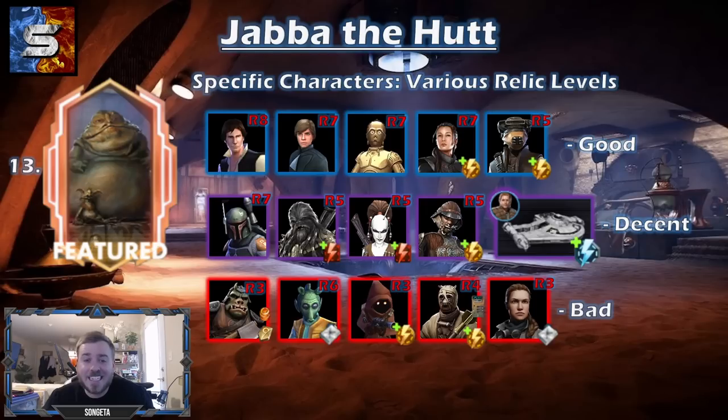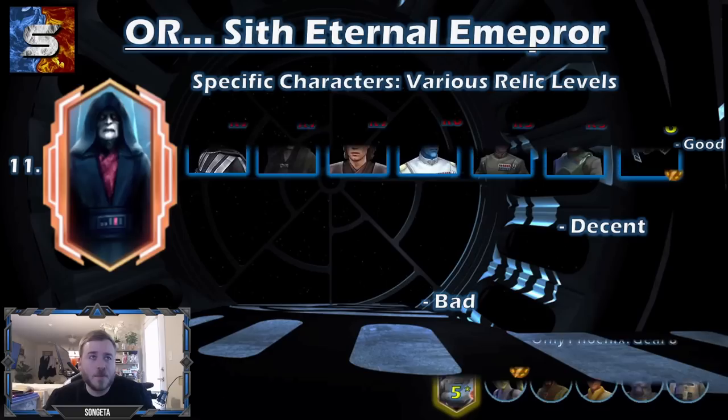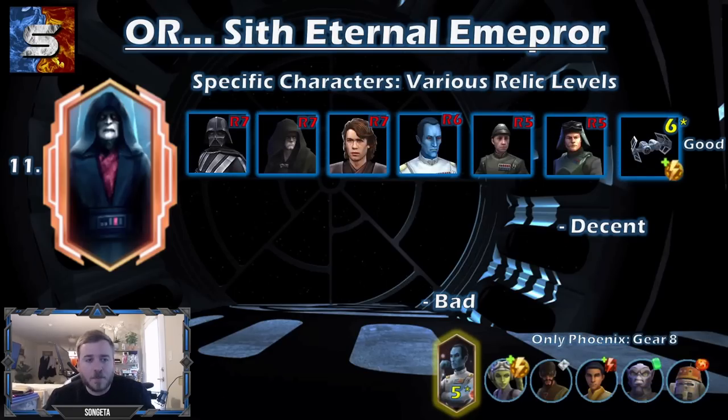It is a steep climb to get to Jabba, but it will be well worth it at the end. There's so many ways you can use this guide. That is really what I think of as hard mode farming in this game — a steep climb with a delayed payoff, but a good one. If you want to go easier mode, you're going to want to go for Sith Eternal Emperor first.